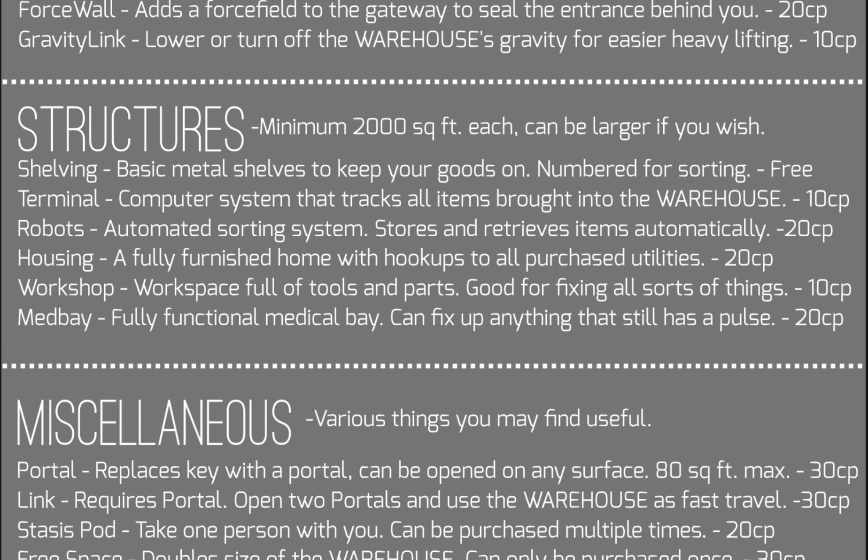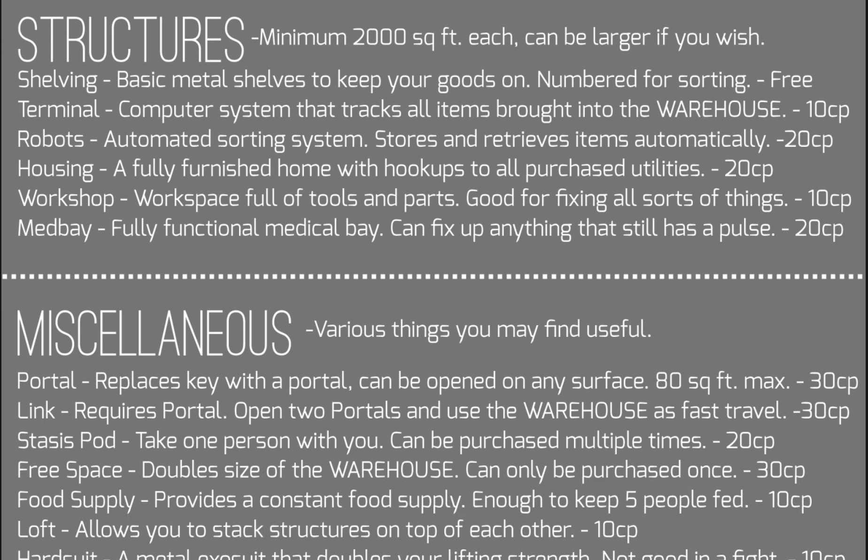The next options are structures — each one is a minimum of 2,000 square feet but can be larger if you wish. Shelving is free: basic metal shelves numbered for sorting purposes. The terminal option makes it so you have a computer system that tracks all items brought into the warehouse, costing 10 points. Robots are an automated sorting system that stores and retrieves items automatically, costing 20 points. The housing option is a fully furnished home with hookups to all previously purchased utilities — 20 choice points, incredibly handy especially at the beginning of a chain.